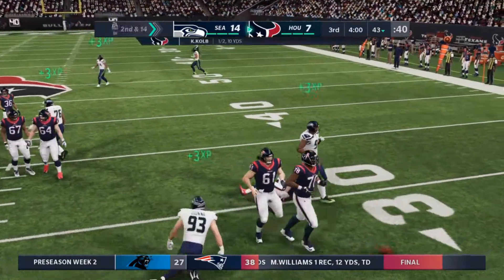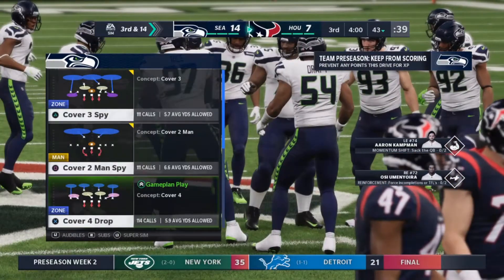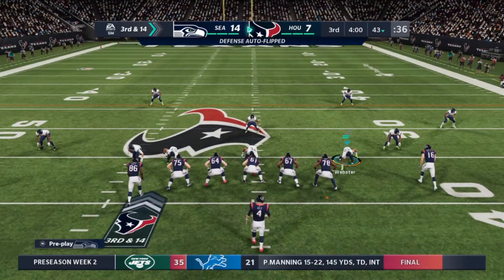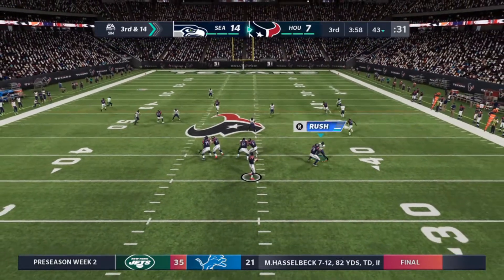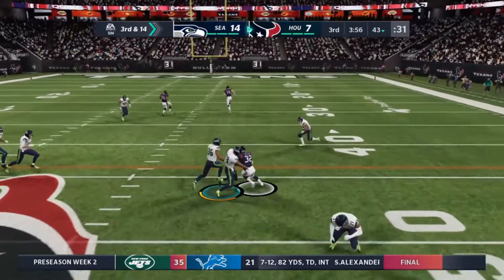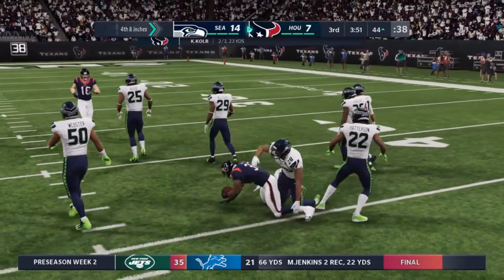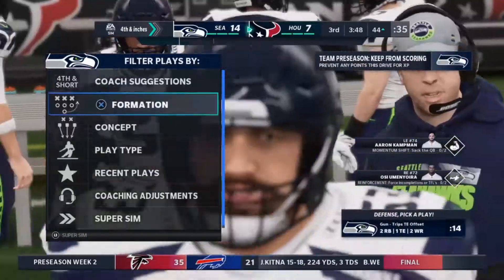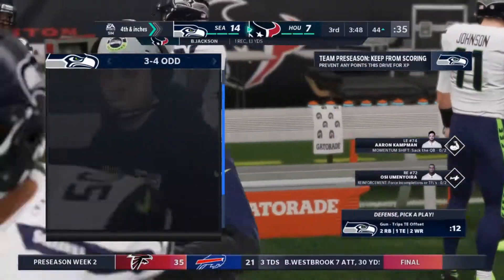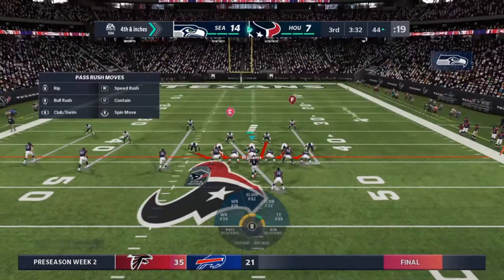This one knocked down in the backfield — incomplete. The passing windows are just not there, and that's exactly what a top-10 defense can do — they can really change the game tempo and frustrate you as you try to execute offensively. He comes back with one complete, and he is very close to a first down. But from where they're spotting that football, he's going to be a foot or so short. That gain leaves a very long field goal situation — I wouldn't be surprised to see him go for it here.